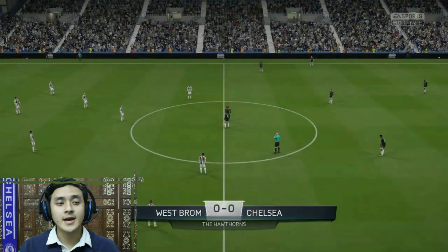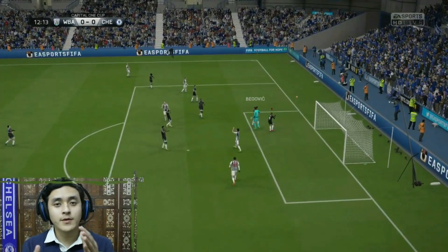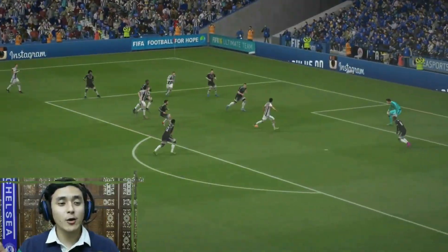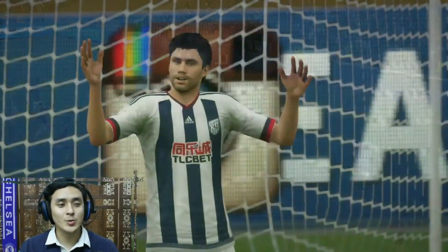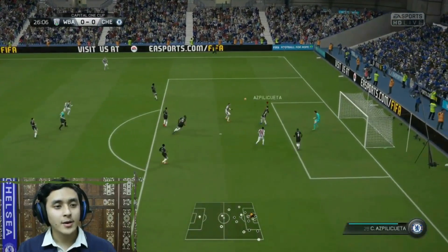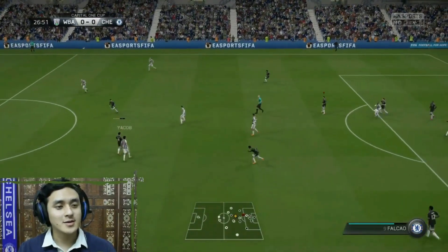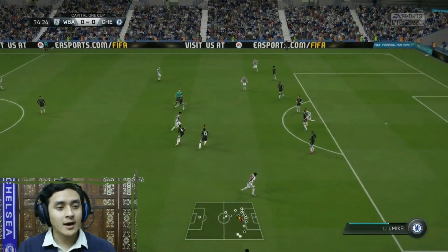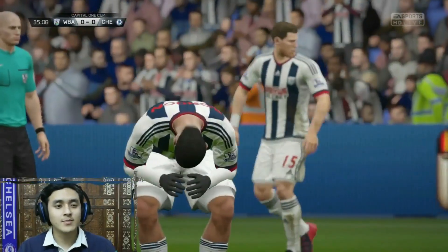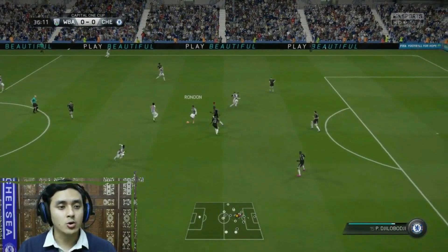Here we go — West Brom on the attack, Jakob shooting from close range but a great save by Begovic! Look at that reaction — two hands to it. John Terry versus McMenamin, he crosses it in. Rondon with a header, Baba clears it away — good clearance. West Brom on attacks after attacks, Jakob with some good dribbling, Rondon shoots again but this time off target.